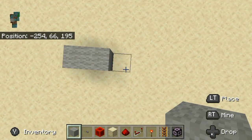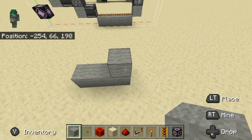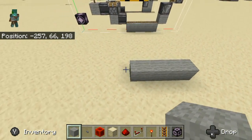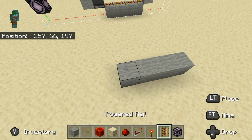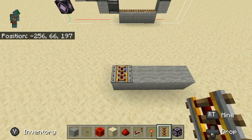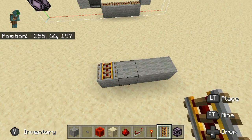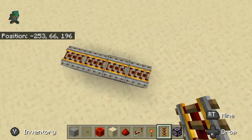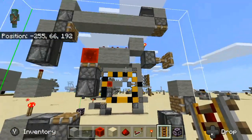Now I'll make a quick tutorial on how to build this. I'm going to make one for the smallest version. You can build this as big as you want, unless pistons can't push that many blocks — that's going to be a problem. But I don't think anyone would need such a big block swapper.